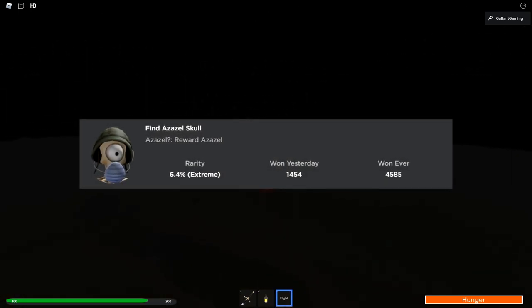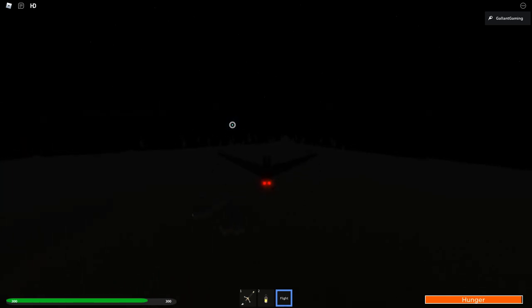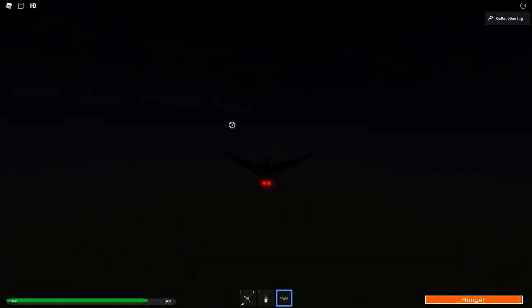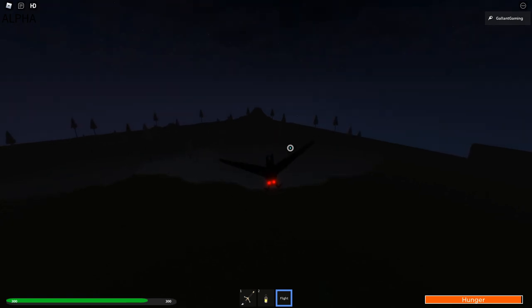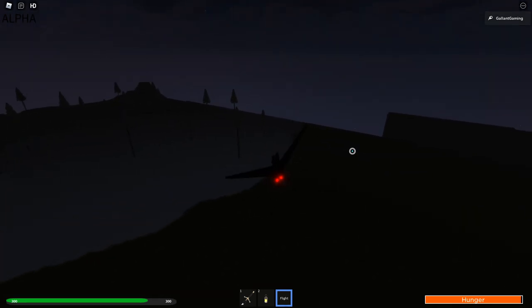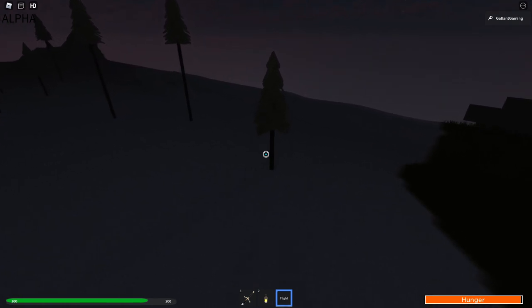The next badge is called Find Azazel Skull. I can't read that. You get them as a reward, however you say it. Azazel. Alright, I'm sorry. To get this badge, you want to head over to the snow area again. And, you'll find something in the tree. So, if you're facing it, you want to go to the bottom right part of the map. And, the thing in the tree will be all this tree in the corner.